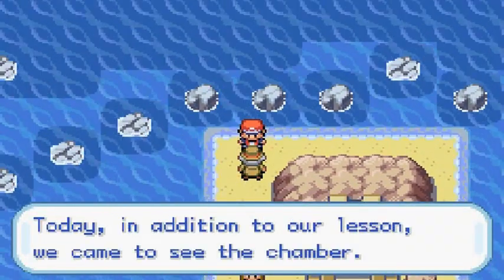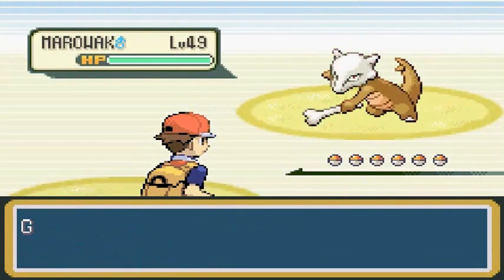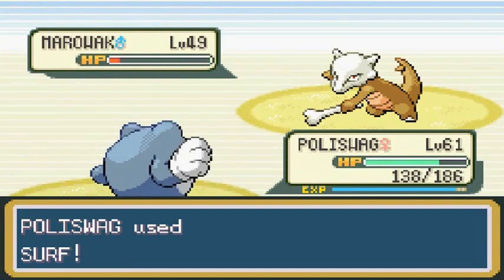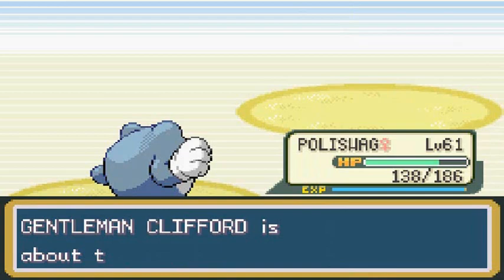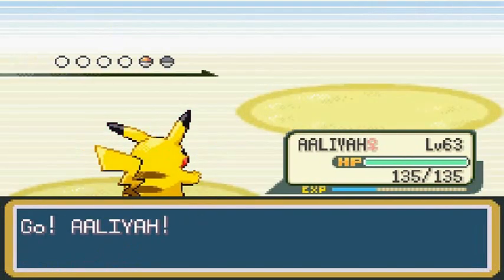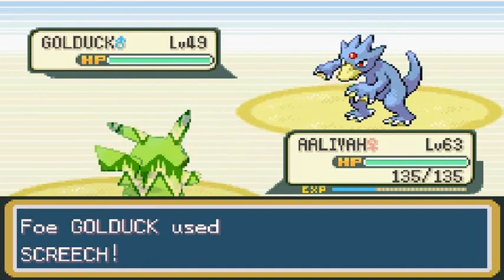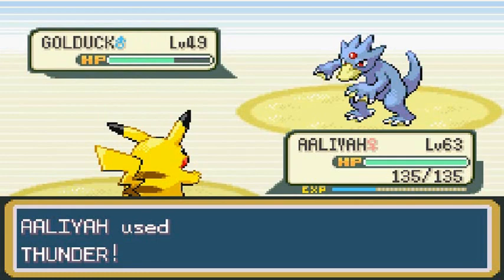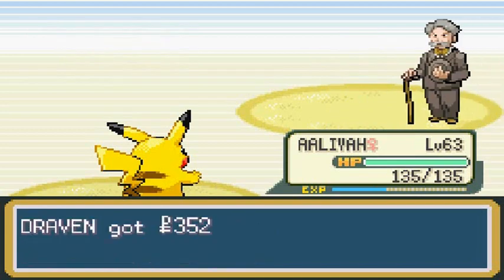Now battling Gentleman Clifford, who comes out with a Marowak. Surf attack — yeah, Marowak is defeated just like that. Sir Razor finally grows to level 40. Clifford sends out a Golduck next, so let's go with Aaliyah. Thunder misses on the first turn as always, but then Thunder hits for the win. Golduck has been defeated and Clifford is not so happy right now.